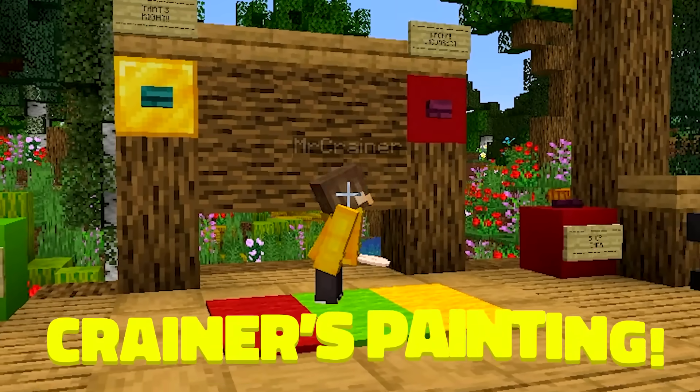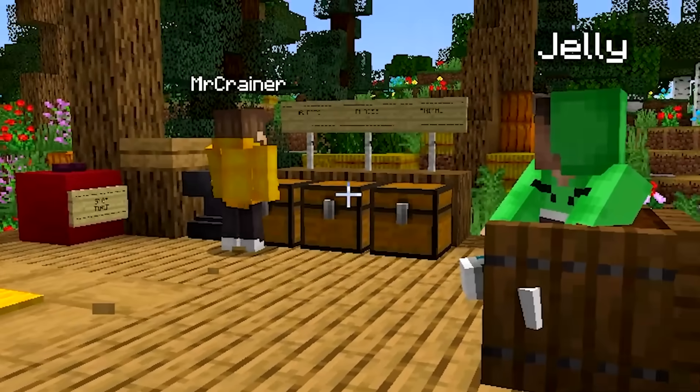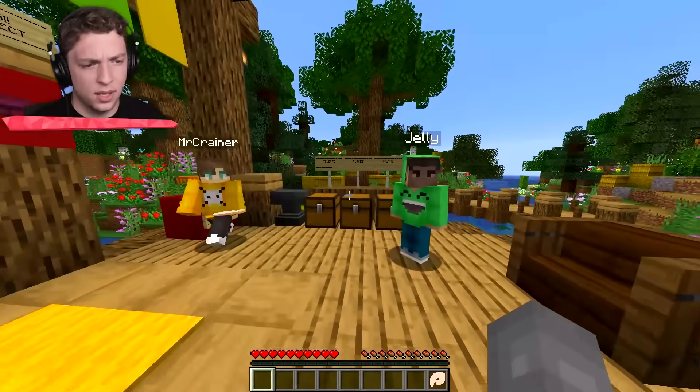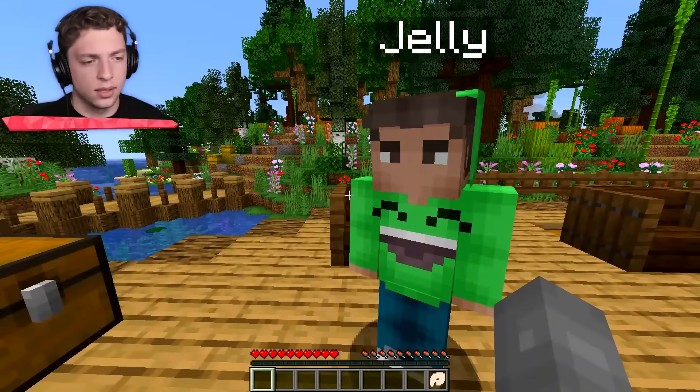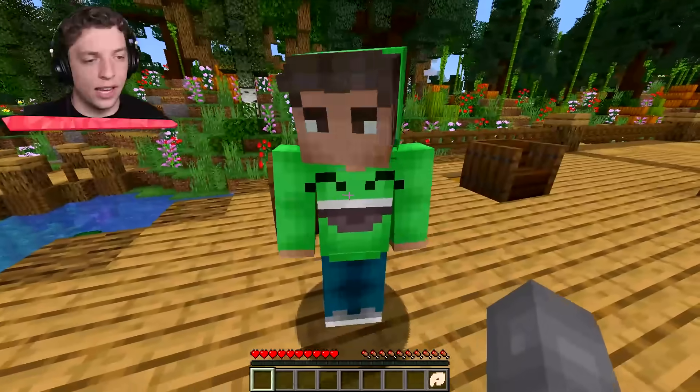Welcome to Craner's Painting. It's my turn to paint. What do you want me to pick here, guys? Three things: animals, places, objects. What do you want? Craner doesn't know a single animal. I know you.